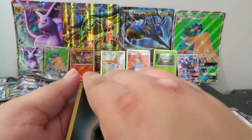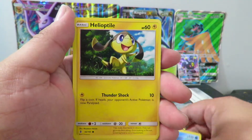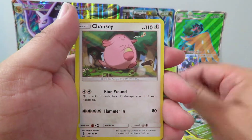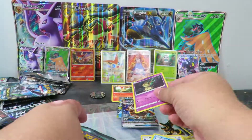Oh, let's see what we get. Starting off with another Darkness Energy, Machoke, Max Potion, Tentacruel, Helioptile, Murkrow, Incinerawr, Machop, Comfey. Our reverse is a Rockruff, and our rare is — oh, it's a Mimikyu. Holographic. Very, very nice pull.